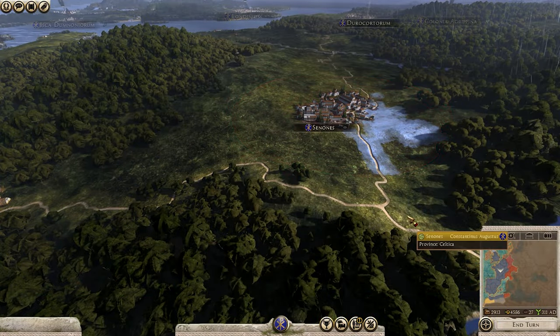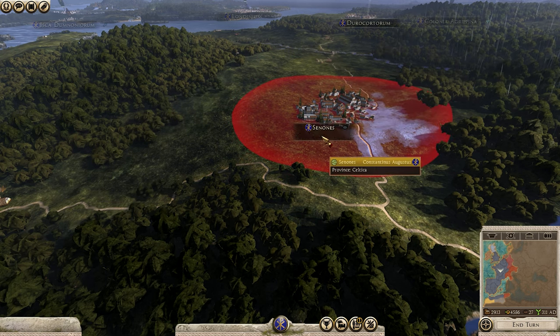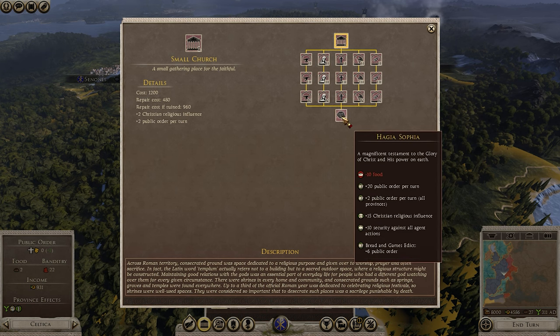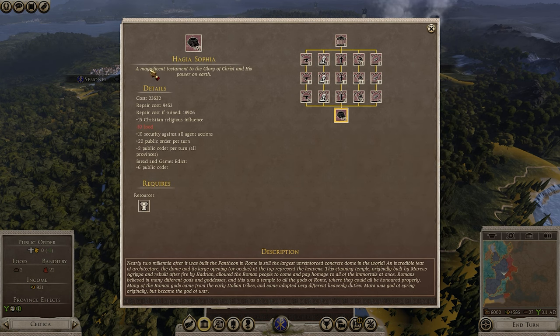Culture has been replaced with religion, with the addition of new buildings for each respective religion, such as Christianity, where you can actually build the Hagia Sophia.